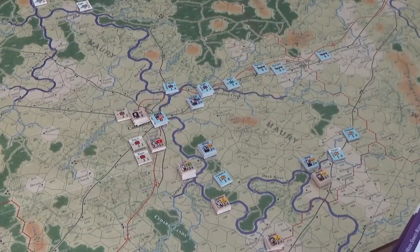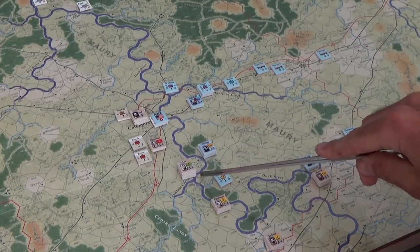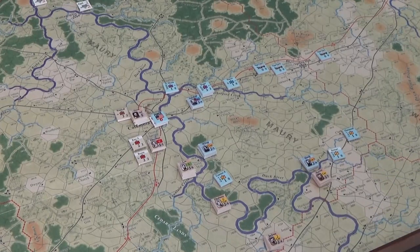Here we are at the end of turn six, November 28th. I haven't done the recovery phase yet. The rain came pretty early — within about three activations — so nobody was getting across the Duck River and all the movement was bogged down. That's the only thing keeping the Union in it at this point; otherwise the Confederates would be across the river right now. Lee can still put up his pontoon bridge — he has a plus one modifier and has to roll five or below after modification. That's in the recovery phase, so I'll let you know if that succeeds.